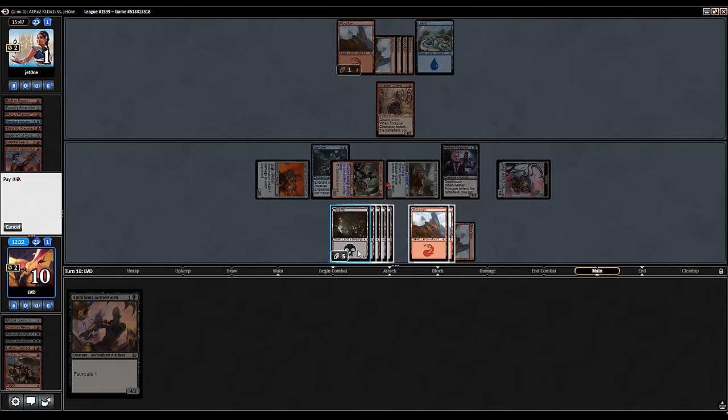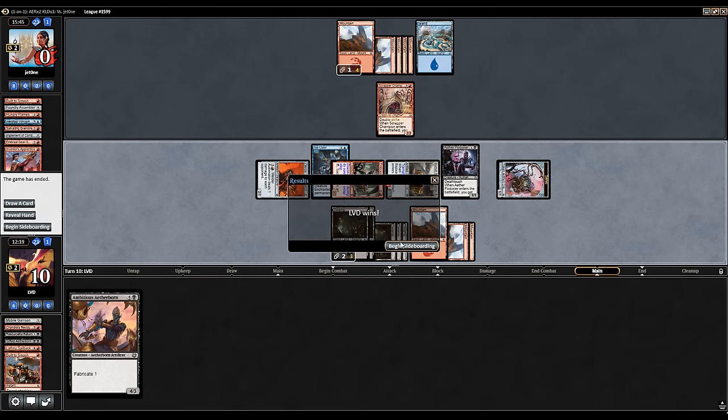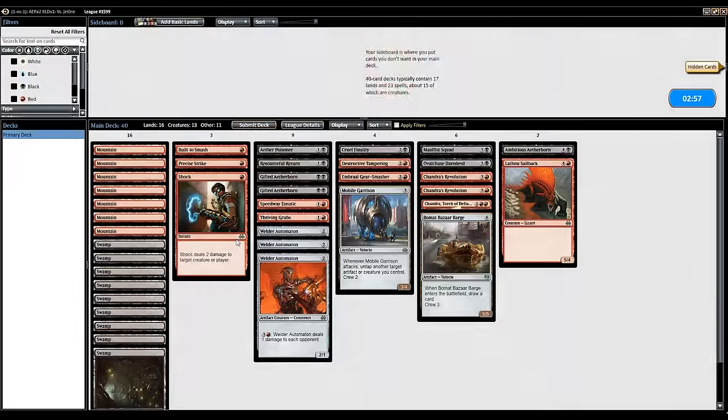Implement gets sacrificed to the Gear Smasher — they still get to draw their card off it, so maybe they find something that interacts with our Bizarre Barge. But I think we can just finish off our opponent here rather than playing our Aetherborn. Let's move on to sideboarding.